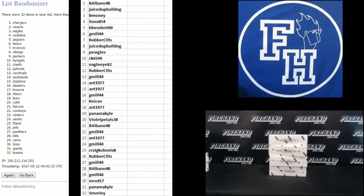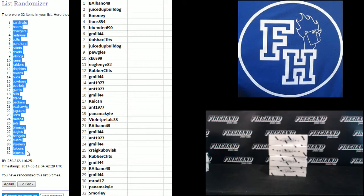On the teams: Vikings on the bottom, Niners on top. 1, 2, 3, 4, 5, and 6 — Bucs. Final hit — cross your fingers, hold your wings. 6. Cardinals on the top, Browns on the bottom.